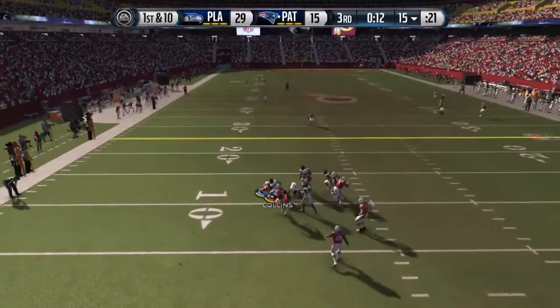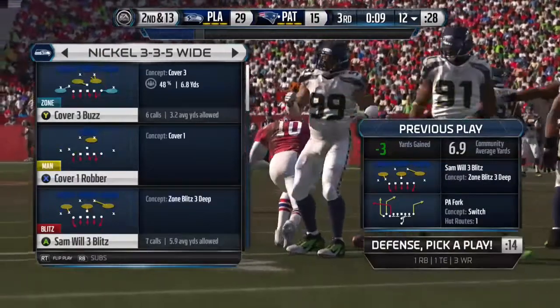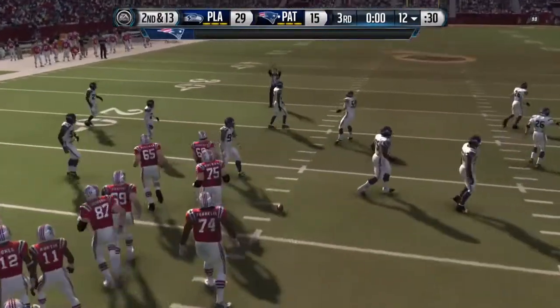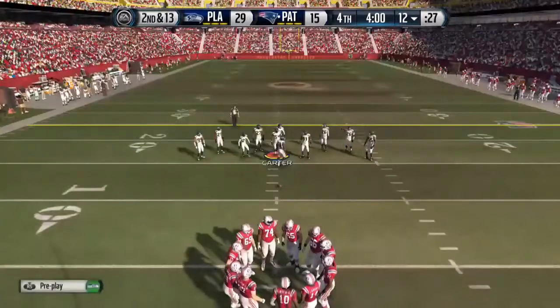My opponent tries to roll out with RG3. He avoids a sack once but can't avoid it twice, and Jamie Collins gets a sack on RG3 — his second sack of the game. Like I said, Jamie Collins just makes more plays than the higher-overall cards I used to have. Same with Bruce Carter.